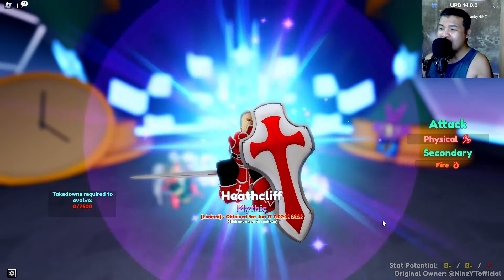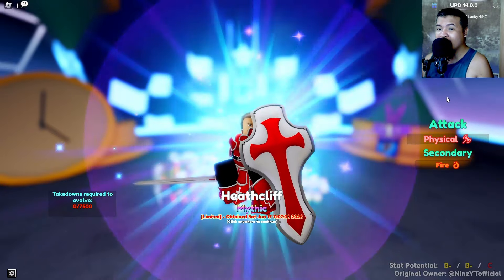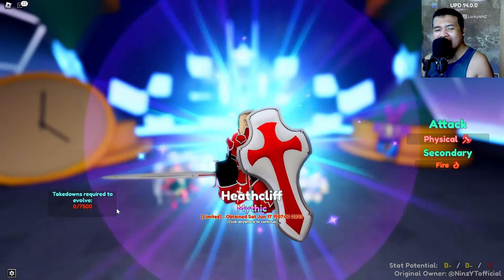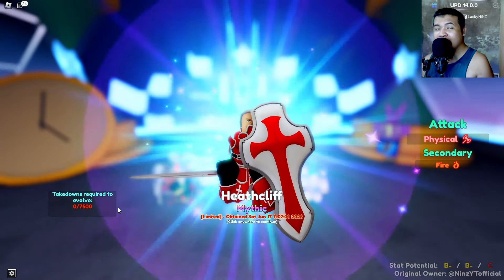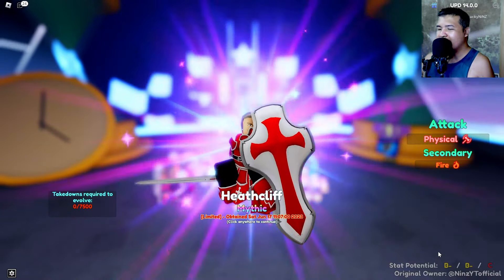For Heat Cleave — he's a physical attack with secondary fire. He is not of burning type. His start potential is B minus, B minus in C. The takedown is 7,000 to 7,500.